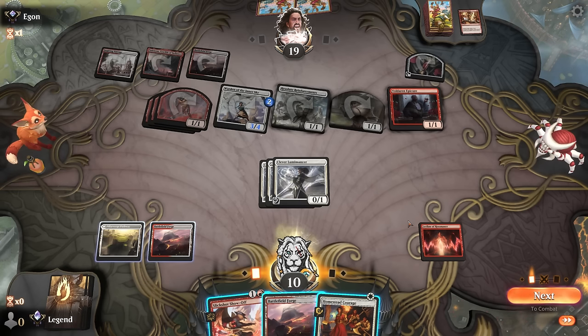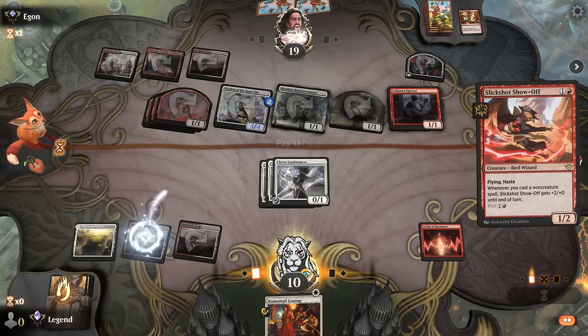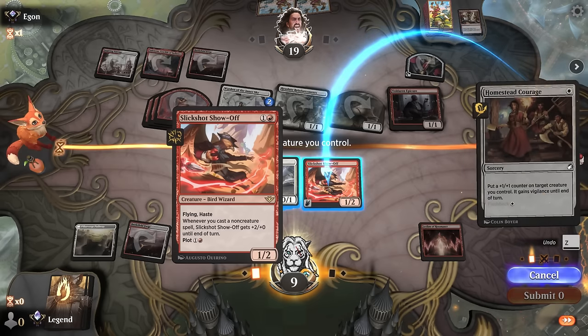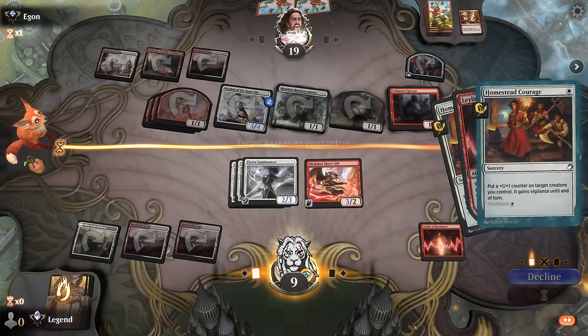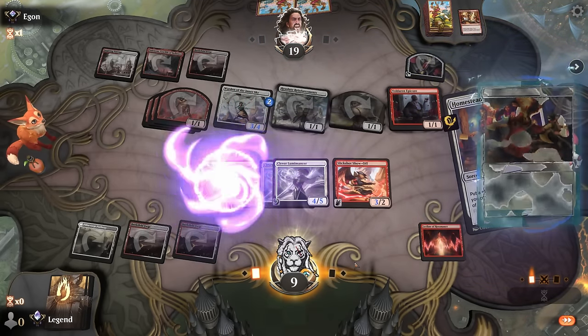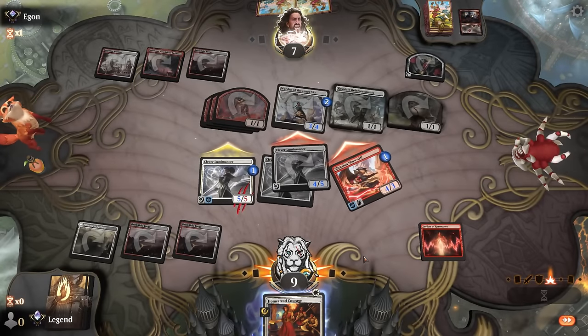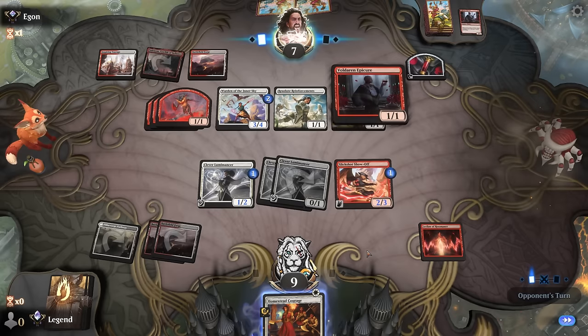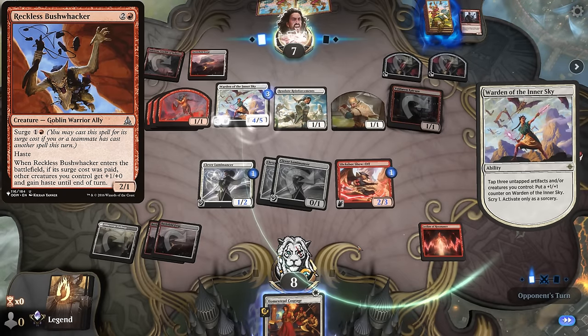We draw a Homestead Courage — not a bad draw. We can cast it twice, or go Slickshot first. If we go Slickshot first we do get a little more damage overall. If our opponent gets a Recruiter next turn we're probably dead anyway even with two blockers back. So we'll go Slickshot into Courage and keep Slickshot on defense since it blocks better. Epicure is fine — that's no Recruiter. There's no Goblin Bushwhacker on Arena yet as far as I know. Opponent pumps the Warden, may have to chump it — Percussionist and other hasty threats, opponent is on empty.